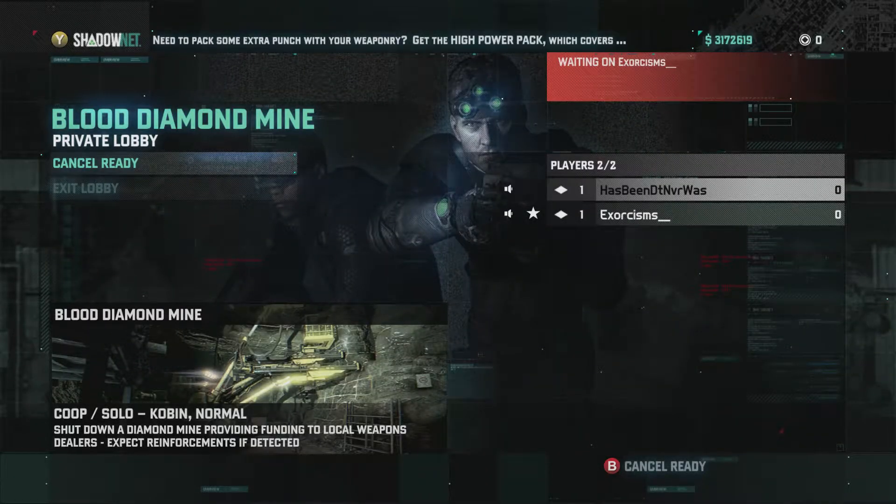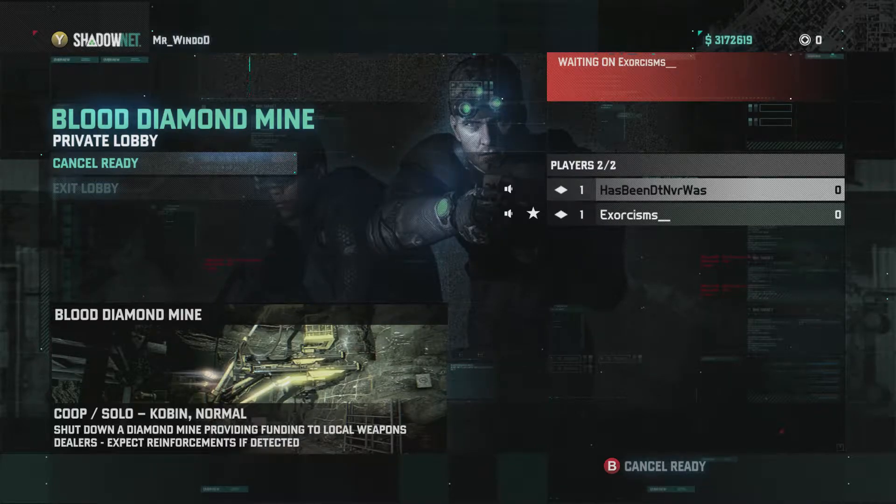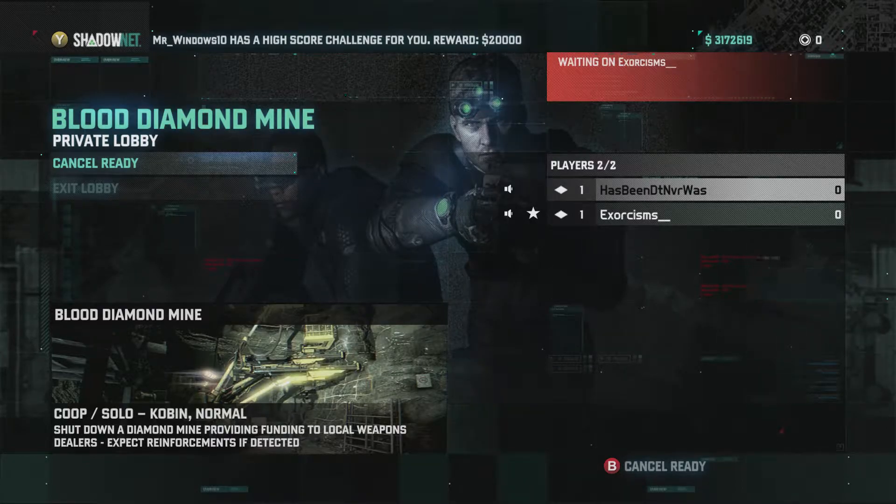Hello everybody, Mr. E-Meat Shield here and with Kev Stein as usual. Today we're going through the Blood Diamond Mine for Koban where we have to take out all the hostiles and not get detected. If you do get detected, they'll send out reinforcements to take us out. If you guys want to see the mission from Kev Stein's perspective, the link will be down in the description. Check out his channel for more awesome content such as Bloodborne and Far Cry Primal.